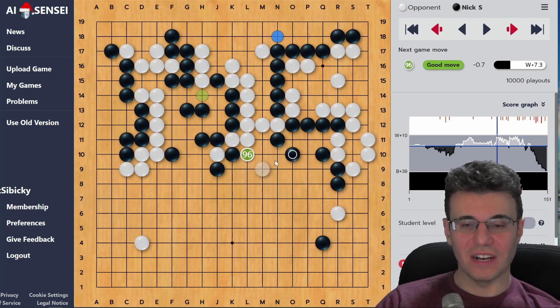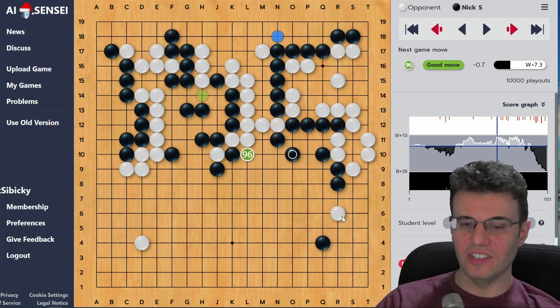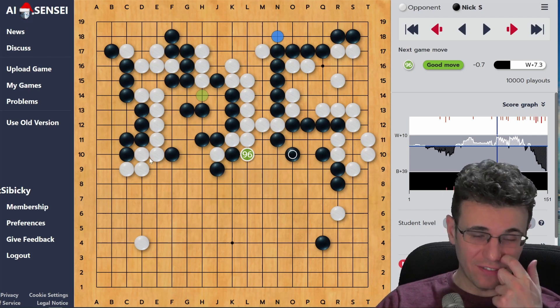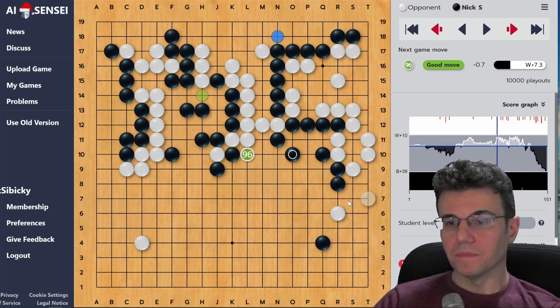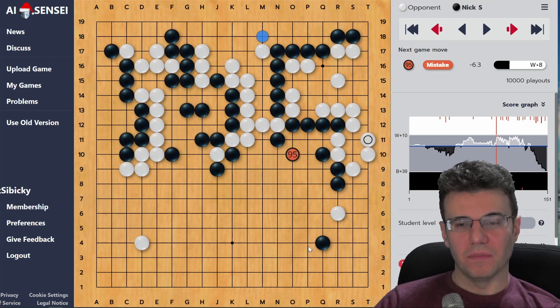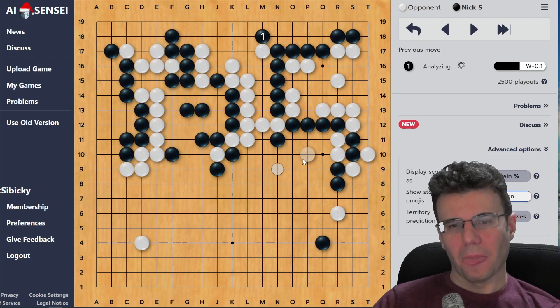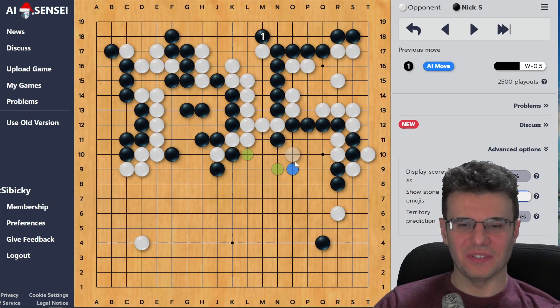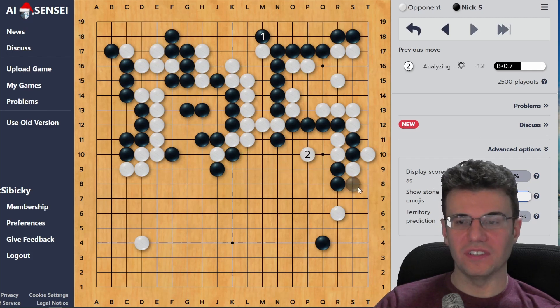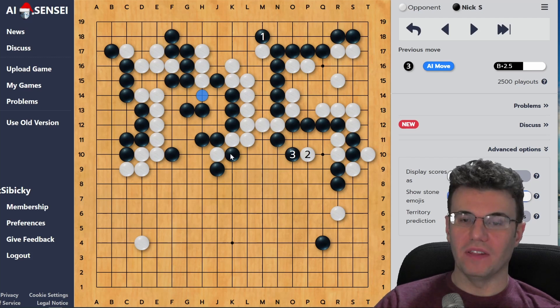This looks good to my eye - this stick that was weak before is now fairly strong. This stone isn't connected yet, it needs a move to connect. I'm back to attacking my original target after this ladder - that's why the AI wants to play move 96 and come out. I feel like I'm back in the game, getting out of trouble by giving up a couple of stones. But the AI says no, thinking about this all wrong. What's important here isn't this stick - it doesn't matter. It's actually very awkward for white to do anything with these two stones because they just don't have the liberties.